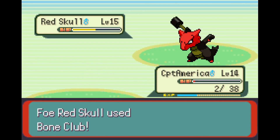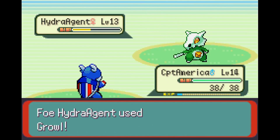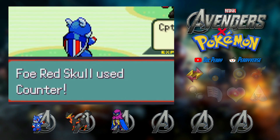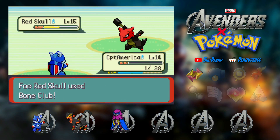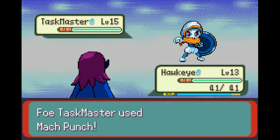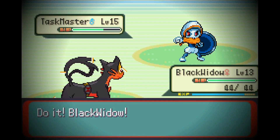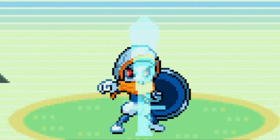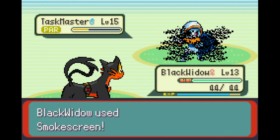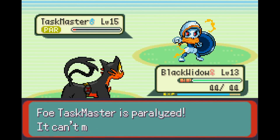We tried again and made sure to win this time. Then we tried again and Hawkeye stuck with the game plan hitting four Pin Missiles. We needed a little chip damage on her Tyranitar and hopefully Black Widow would finish the fight. Then the duel of the century commenced when Taskmaster flexed his swordsmanship over Black Widow and got punished by being paralyzed — that was honestly so clutch. Taskmaster also missed some attacks that definitely favored us, helping us get the second rival battle win.